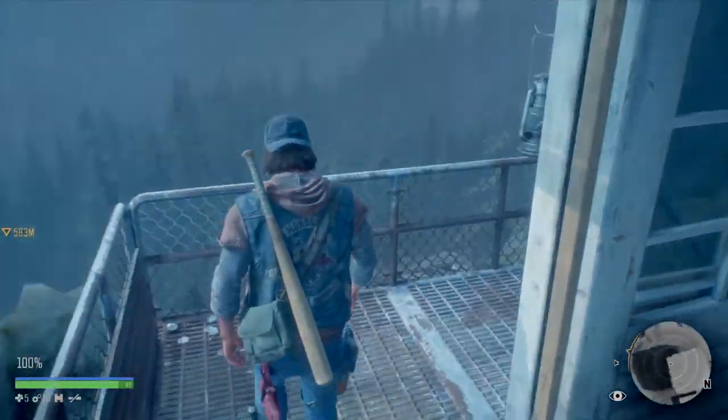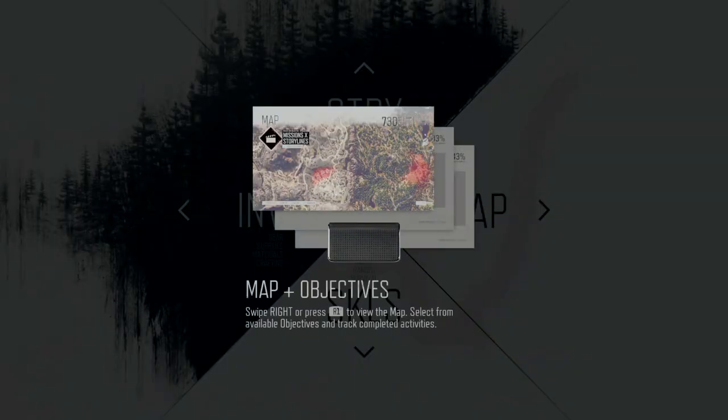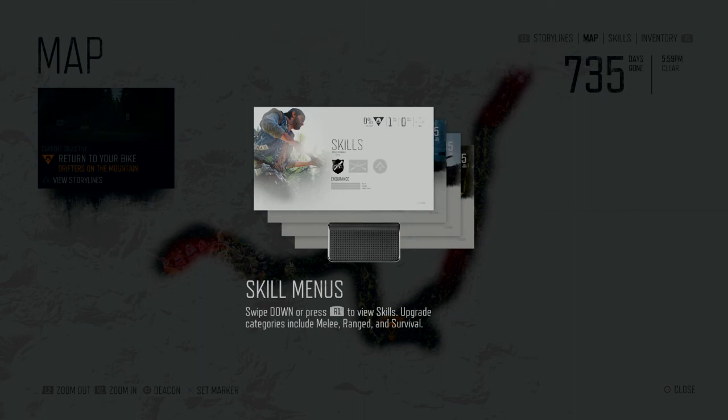So we need to head back down to the bike. I was wondering whether I could get the map up. It says swipe right or press R1 to view the map, then select from verbal objectives and track completed activities.